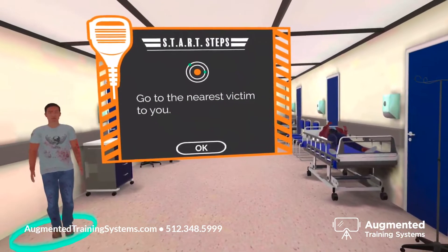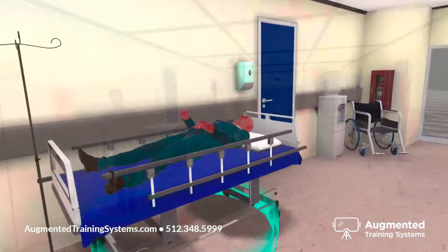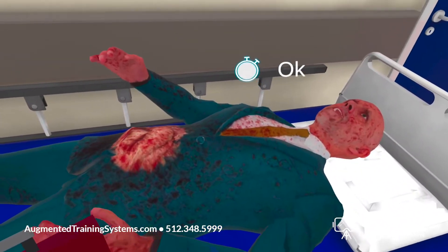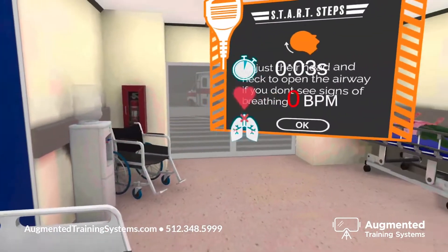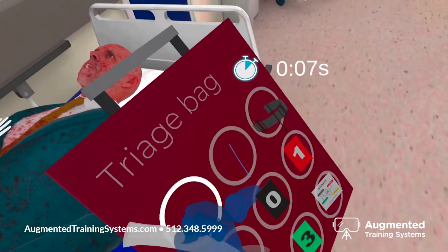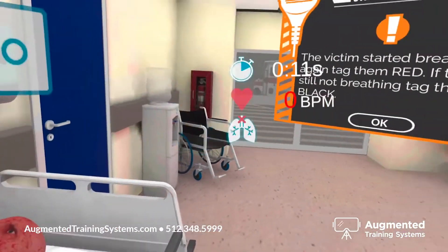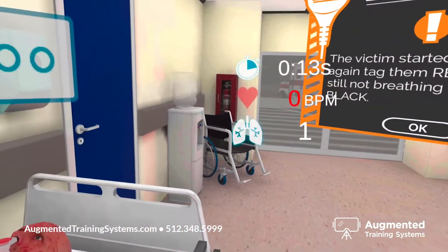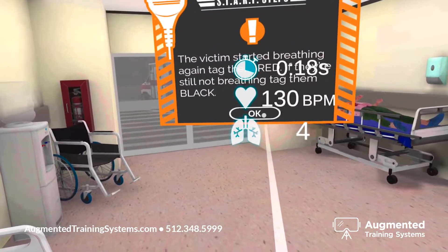Start with the victim nearest to you, highlighted by the green circle. First check for signs of breathing. If you aren't seeing their chest rise, then clear their airway. This victim started breathing again — that means they get tagged as a red. If they still aren't breathing after intervention, then they get tagged as a black. Now move on.